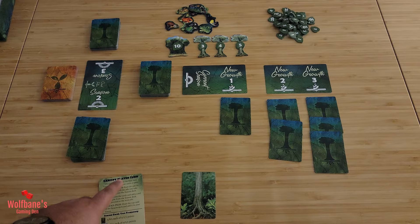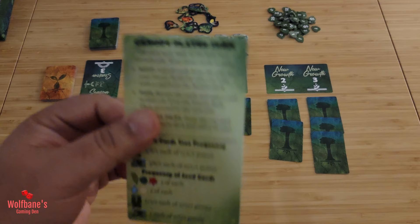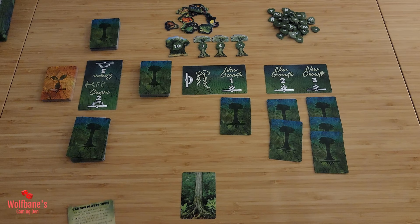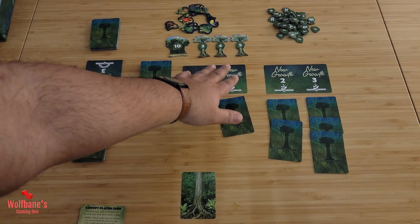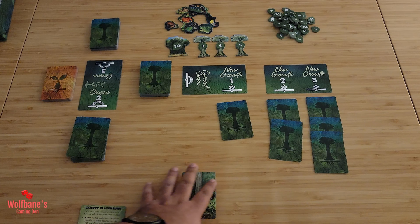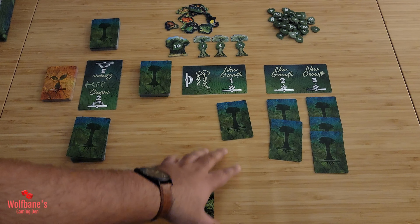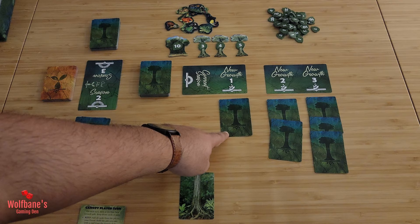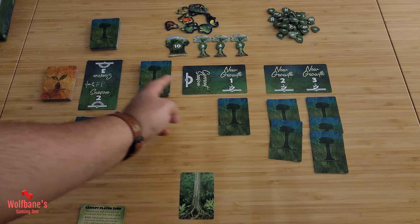On your turn — keeping in mind the game is played over three seasons — the start player, chosen randomly or by whoever watered plants most recently, will take any number of cards from growth pile one and decide whether to add them to their tableau. If you choose to add it, draw one card from the deck and place it on that pile. If you choose not to add it, put it back under pile one and take one card from the deck to add there. Regardless of whether you take the cards, one new card always gets added to each column you visit.